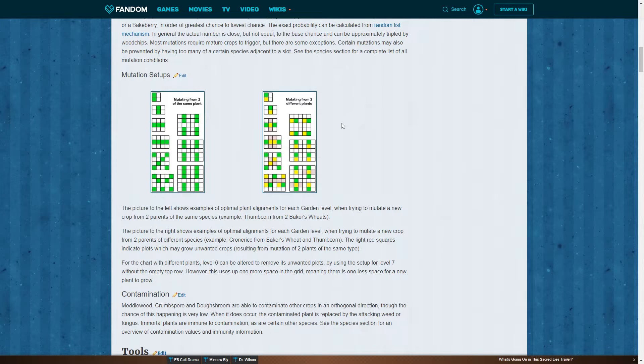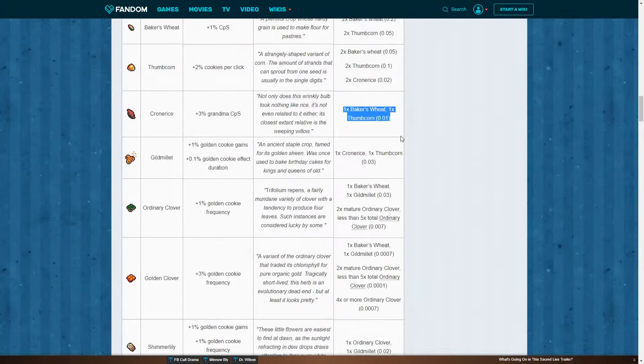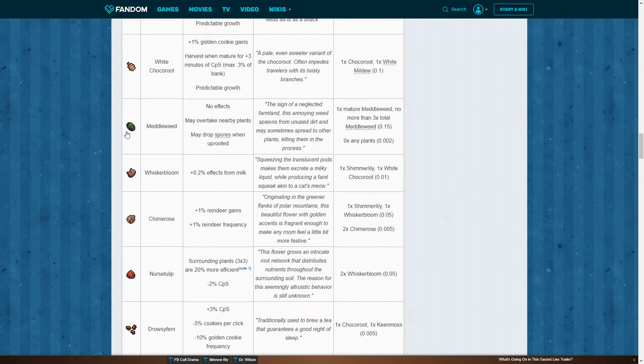We've got weeds, and weeds just show up on their own. For example, go down and find the Metalweed — I believe that's the first weed in there. The Metalweed has no effects, may overtake nearby plants, and may drop spores when uprooted. The Metalweed is basically a horrible parasite plant. We don't want it, but we do want it — it shows up by itself. The way to accelerate that is to use a soil that will heighten the probability of weeds showing up. The idea of the Metalweed is that it drops spores, and the spores are what give us the fungi.